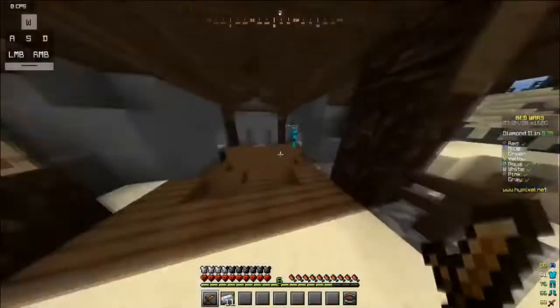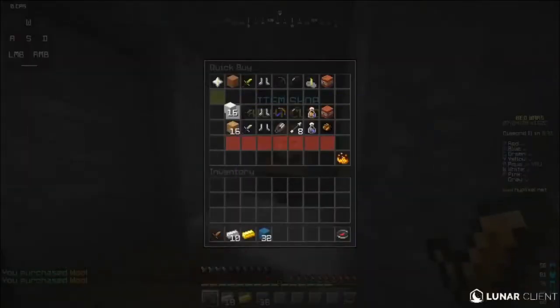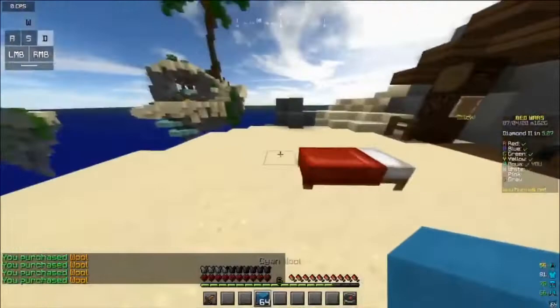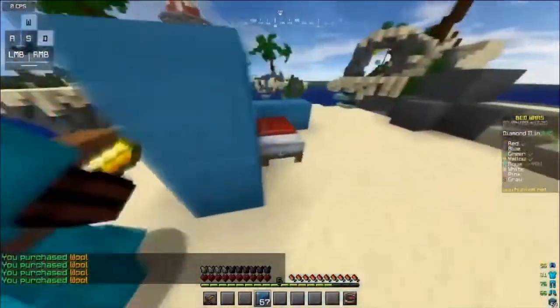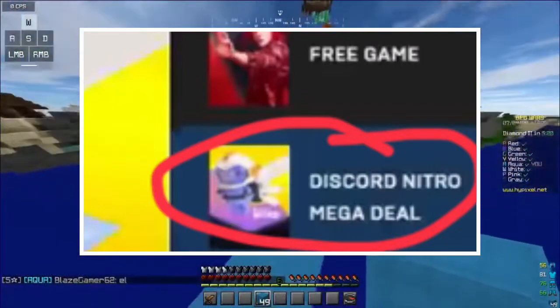Now I'm going to show you guys how to get the free Nitro. So the first thing you have to do is sign in to your Epic Games account. Go on the Epic Games website, sign in, and then you'll be on the homepage. Then click on something called Discord Nitro Mega Deal.